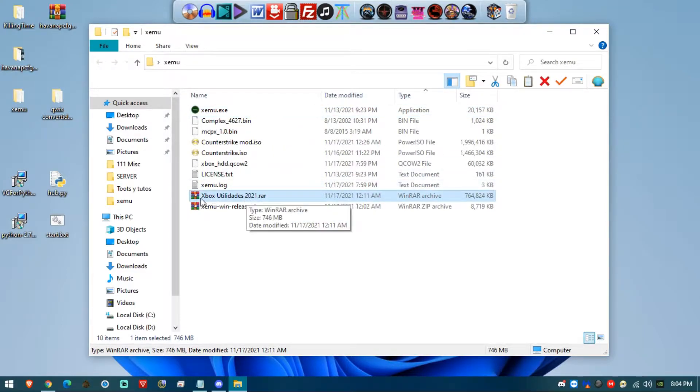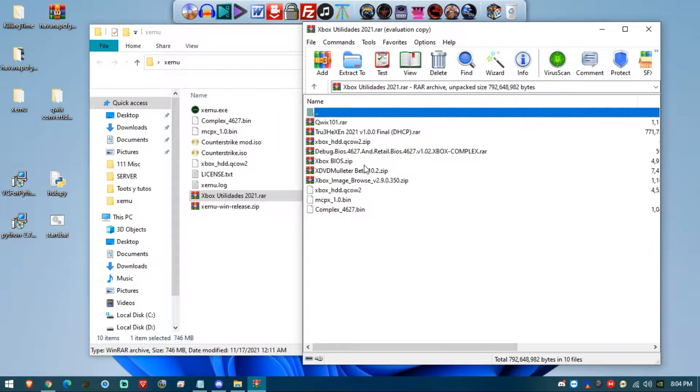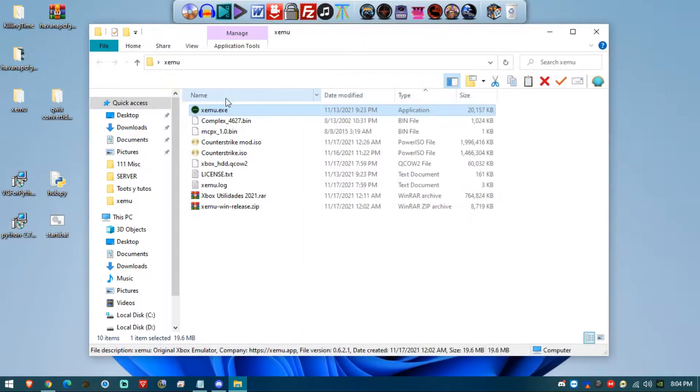Inside the pack you'll also find a folder called Xbox Utilities. Everything you need is prepared there. Just drag these three files — the hard drive file, the mcpx.bin file, and the BIOS which is complex_4627 — into the root folder of the emulator so that those three files are next to the executable. After that, we're pretty much ready to go.